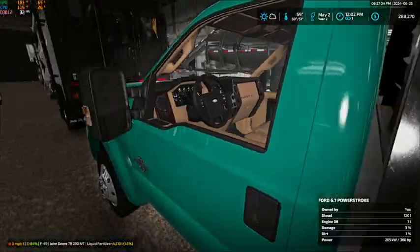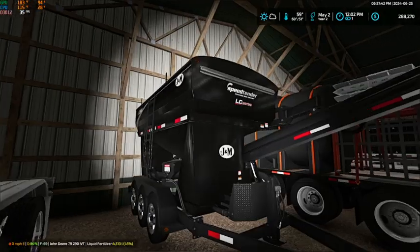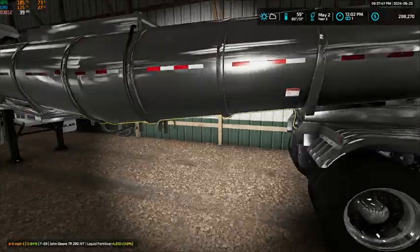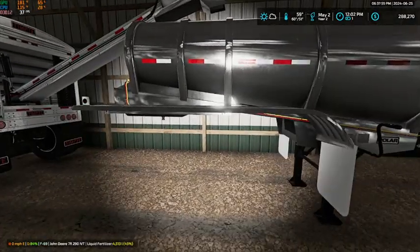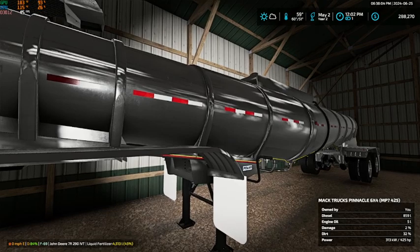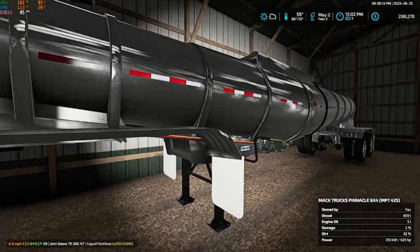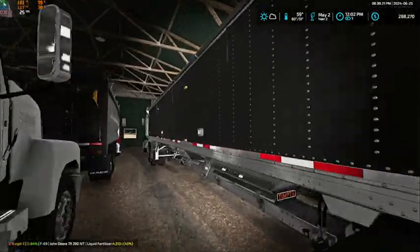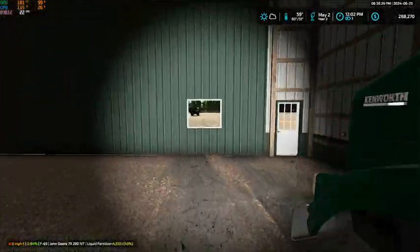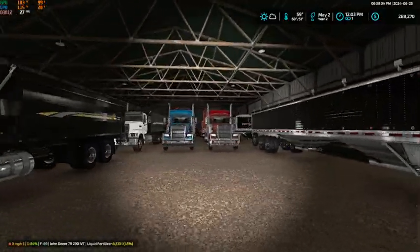We got the 2018 6.7 Power Stroke set up with dually and flatbed. On our J&M speed tender, we got our Polar tanker trailer — we got this for refilling our water tanks in the yard or filling our fuel island and DEF tank. I did edit this trailer to be able to hold diesel and DEF; if you download the one that's out there it holds water, liquid fertilizer, and herbicide. We also got an OS Farms Tempty conveyor trailer for filling our Vector spreader, hooked up to our Kenworth T800, set up as a triple axle just like both of the 389s.